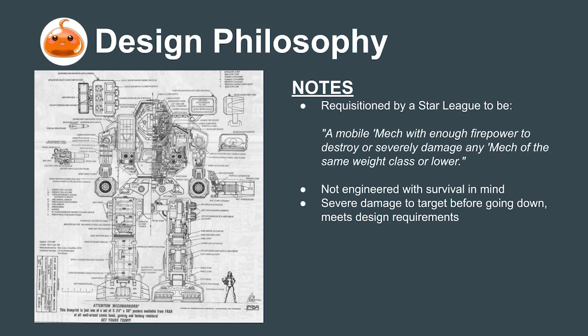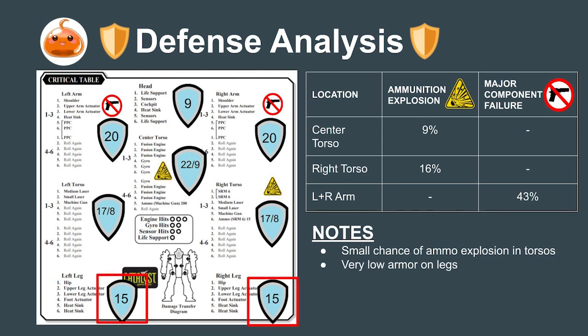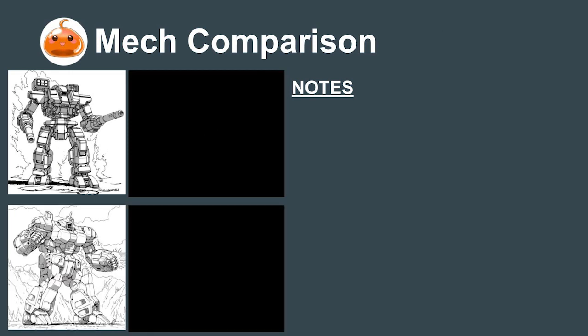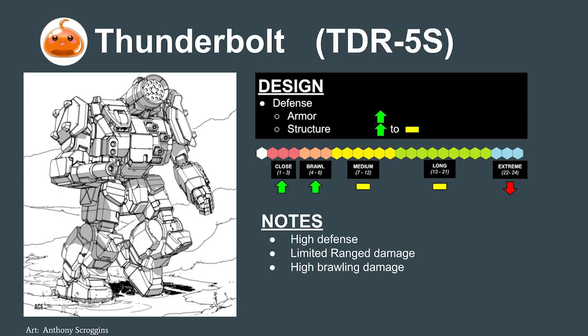We can see this by looking at the armor and structure of the mech. Defensively, the Warhammer has some very clear issues. It has a small chance of ammunition explosion in the center and right torso, and most alarmingly, has only 10 tons of armor. The weak point of the Warhammer is its legs — it has less than a ton of armor in each leg, meaning it can only take a single PPC shot before the second can potentially start damaging internal components. This means the Warhammer has more in common with the Crusader: a missile boat with poor defense who starts by fighting in the range role before swapping over to the battle line role later in the fight.